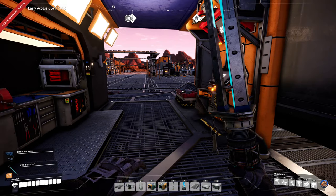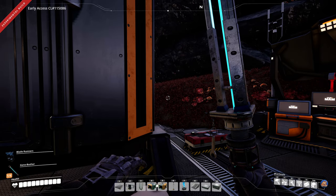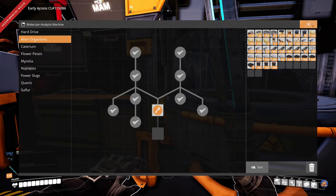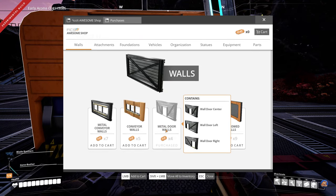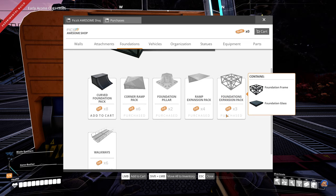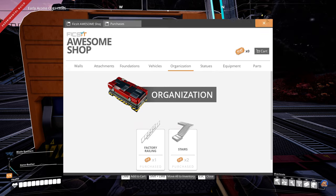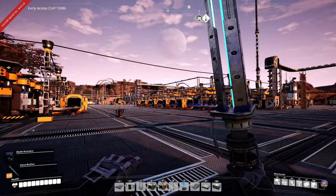Welcome back to Satisfactory. Since the last episode I haven't really done much research. I've done the medicinal inhaler found under alien organisms, and that's about it. But I have bought a few things in the awesome shop: the metal door walls, the foundations expansion pack that gives me glass foundations, and also the stairs — not that I've built any, but I bought them. I've also done some cleaning up in the base.